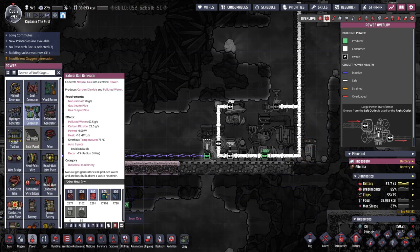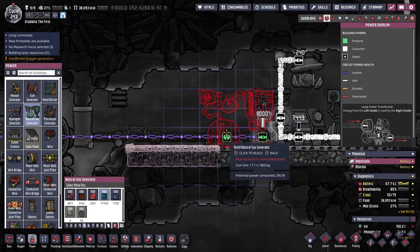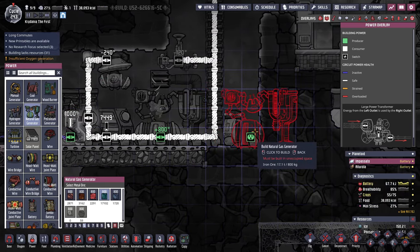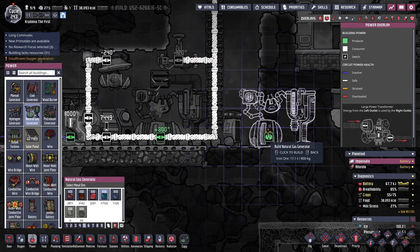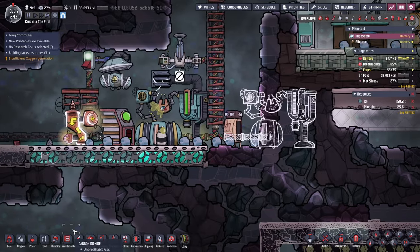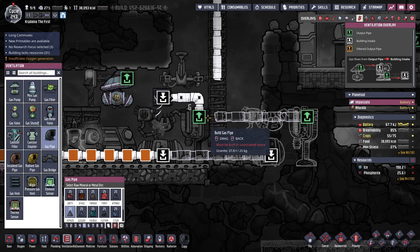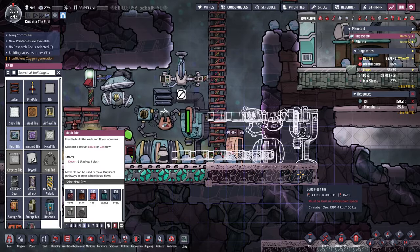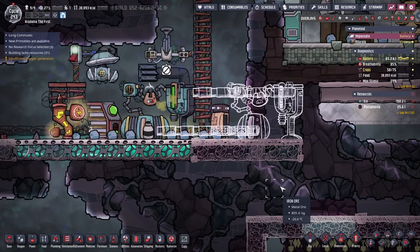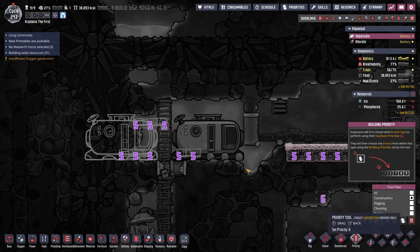So, another natural gas generator — I'll make it out of iron ore. It's a little problematic because of this heavy watt wire. I forgot about that — I need it to be heavy watt. I'll inflate that gas pipe, do that, and that should be all we need. Connect that up, get some more mesh, and I'll priority six on all this construction.